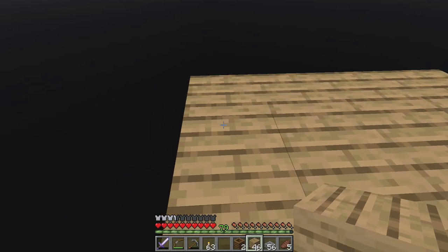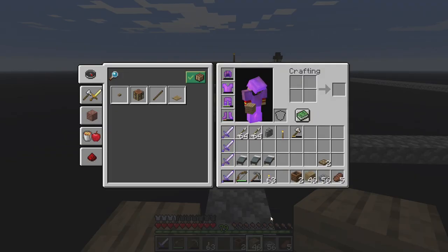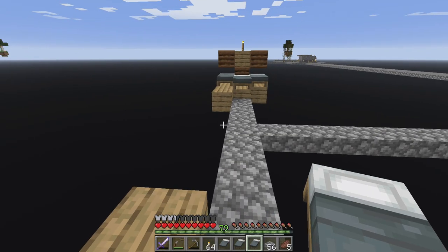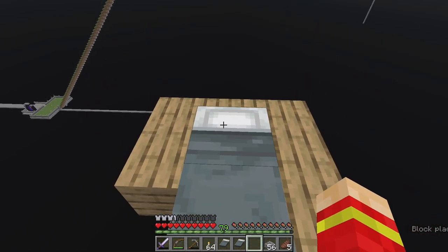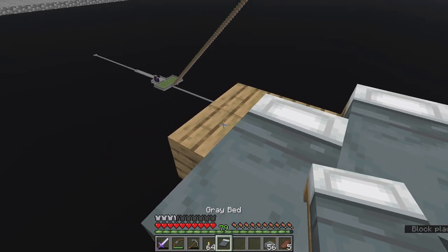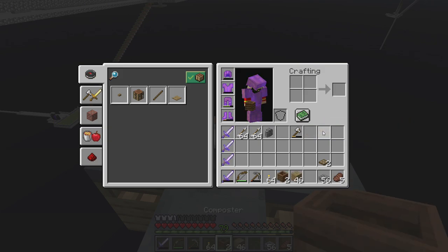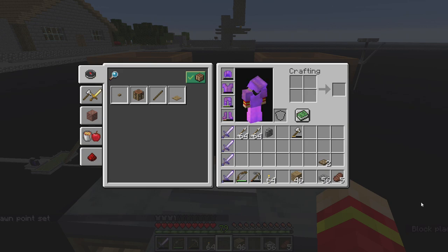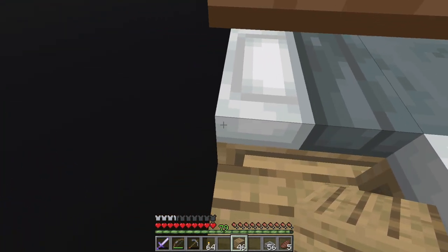On the end here, we're going to build a little platform - that is where we're going to put the little village. It looks like I am one composter short. You're going to need three villager workstations - I'm just using composters because they're easy to build, they're just half slabs. You're going to put one bed here, go up, put one bed there, and then one bed there. Right in this open space here is where the water is going to be.